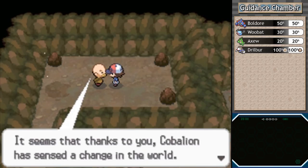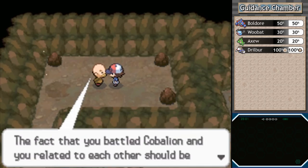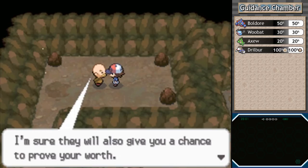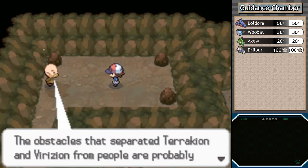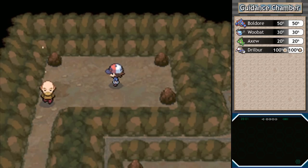The old man says it seems that thanks to us, Cobalion has sensed a change in the world — a place where people and Pokemon help each other and live together. He believes Cobalion wants to remain with us and travel by our side. Because of the close bond between the three legendaries, Terrakion and Virizion should also give us a chance to prove our worth. Whether we want to search for those two is up to us, but they are definitely waiting for us.